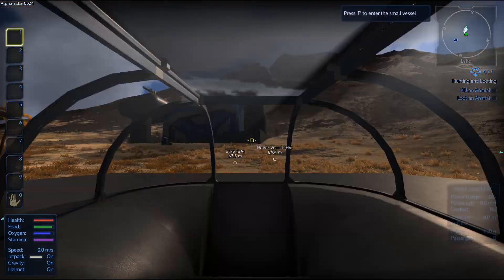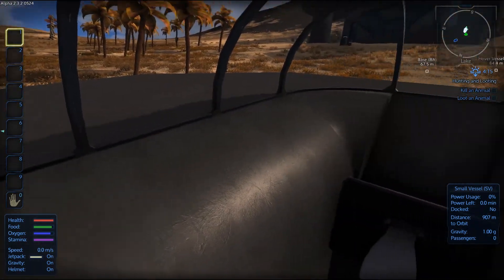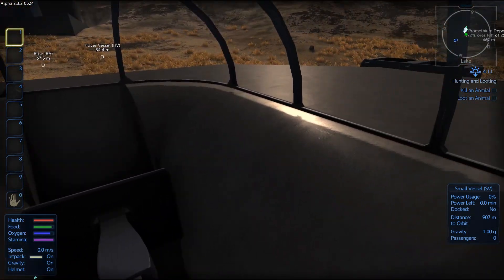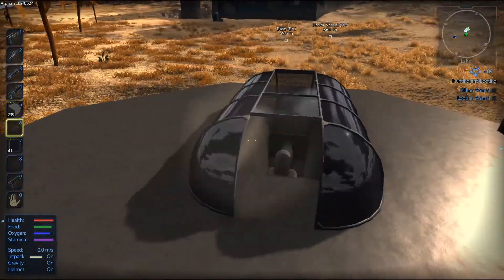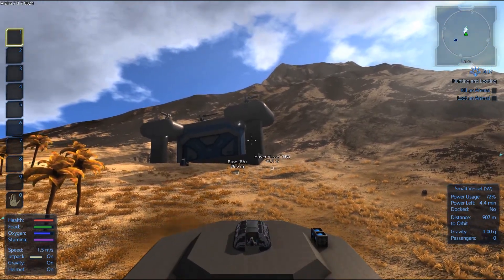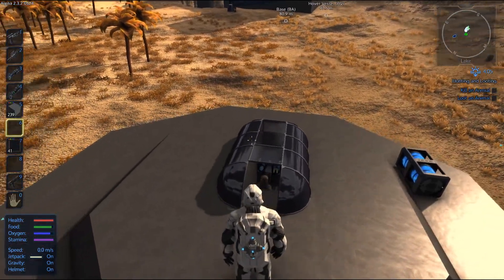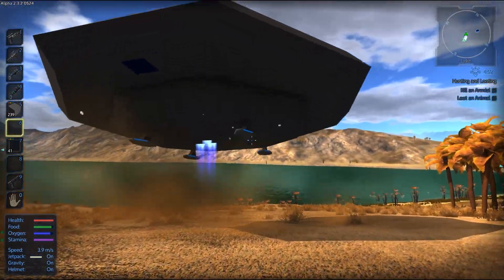Hopefully at some point the devs give us some cockpit textures. You can see I've used the rounded blocks on the inside just to give it a nicer shape. We'll just power it up. Because it's on a slope it has a tendency to move backwards every time you power up or lift off. You'll see underneath I've done basically the same as the top. I've now got three thrusters pointing down.